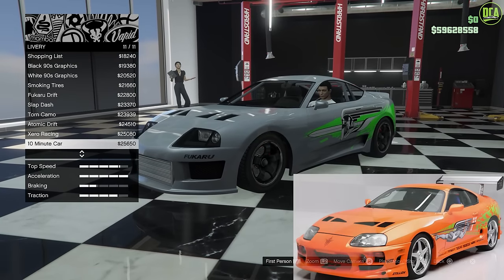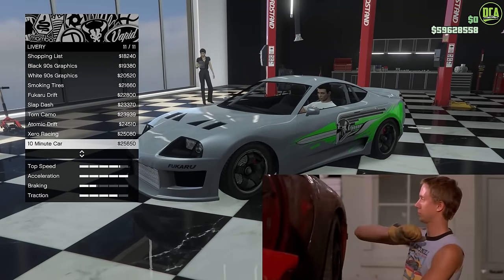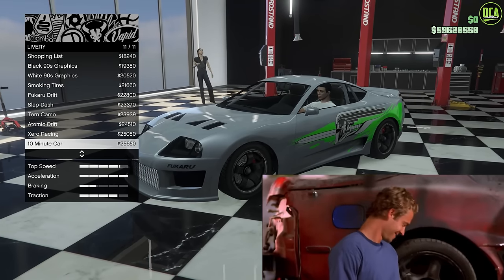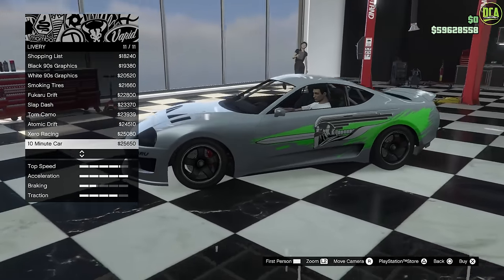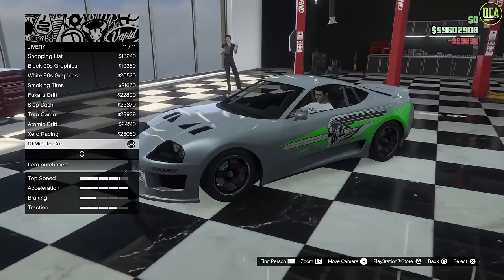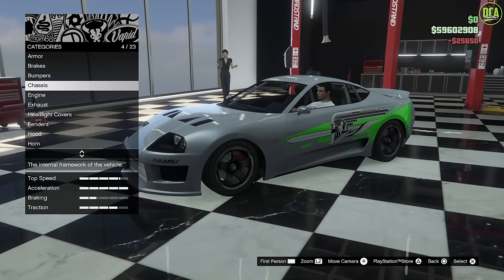For liveries, all the way down is one called '10-minute car' — a reference to when Dom told Brian 'I said a 10-second car, not a 10-minute car' when he showed up with the Supra on the back of a flatbed truck. Very similar to the real car. Rockstar's sense of humor — absolutely love that.